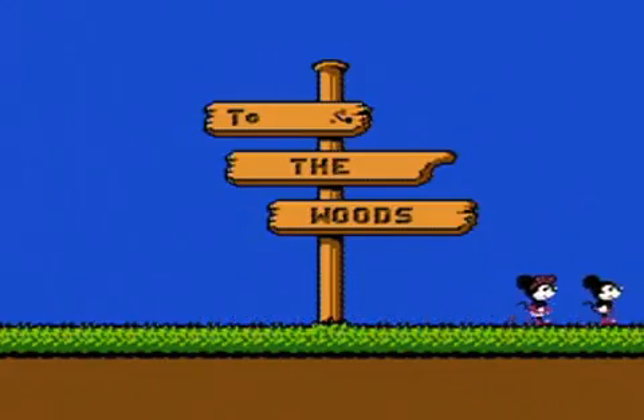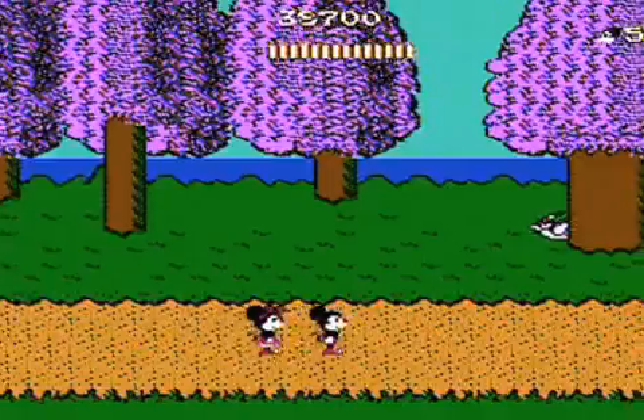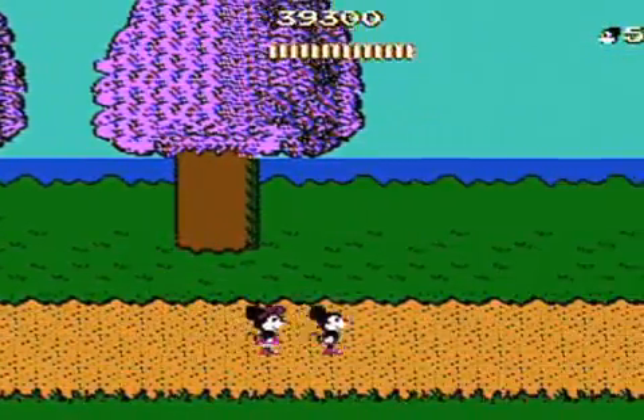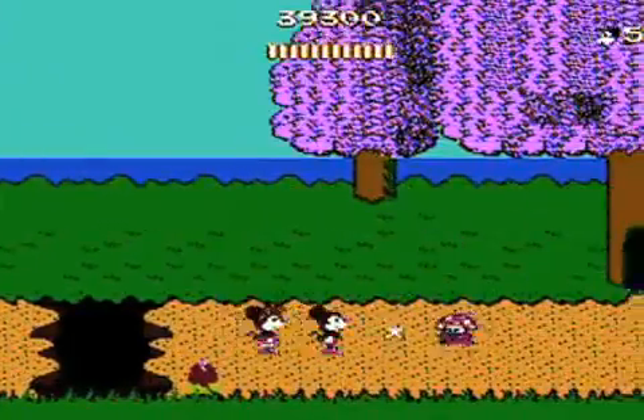Level 3, both the hardest and longest level, is divided into parts. Keep walking and the part will loop. So to get to every next part, you'll have to enter a certain tree in the foreground. Enter the wrong one, and you'll either have to repeat that part or go back to a previous one.